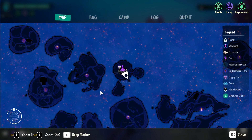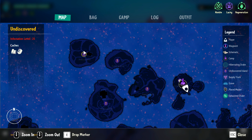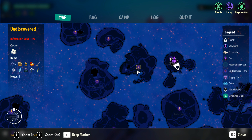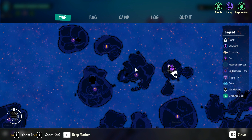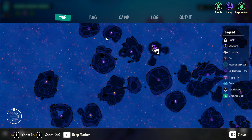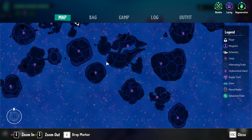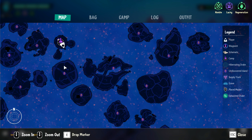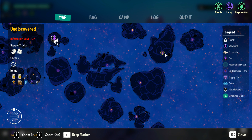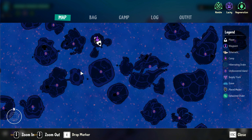So where do we want to venture first? I'm thinking we make waypoints to these areas first so we can hit all these up. Maybe from here we can head down here and then travel over, and then same thing here — we can just bounce back and forth with all these. Yeah, sounds like a plan.